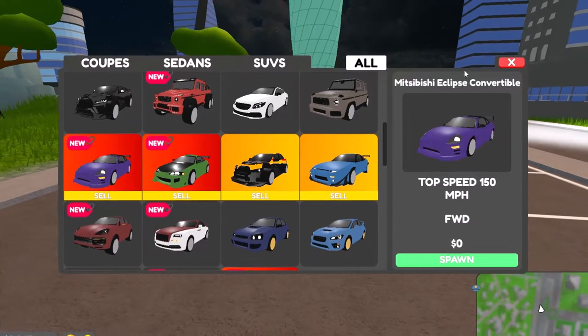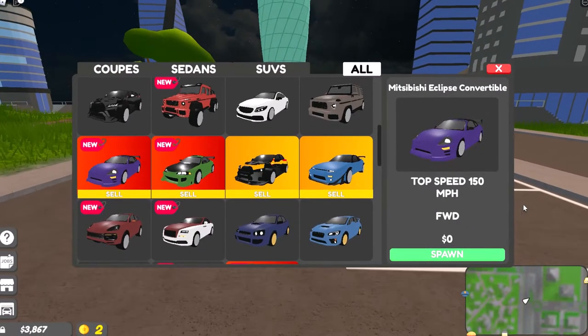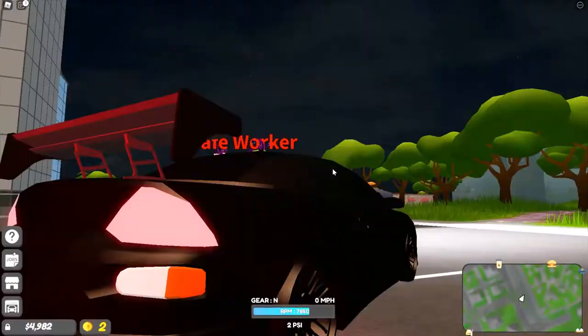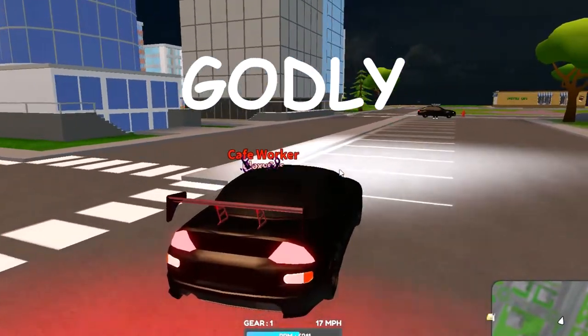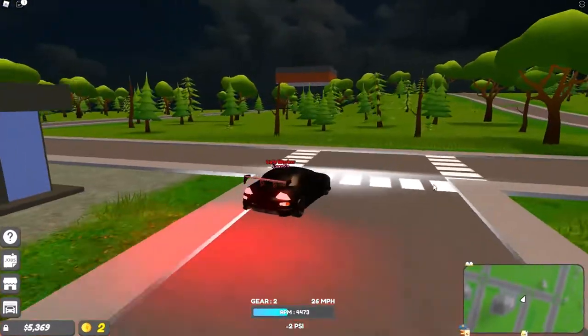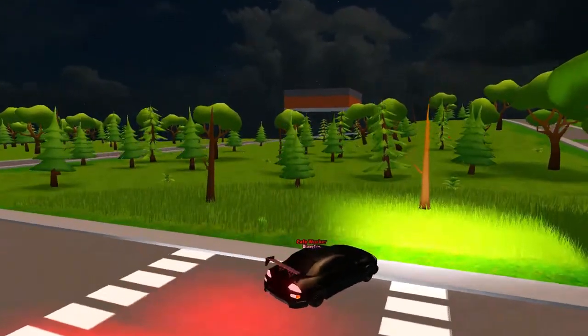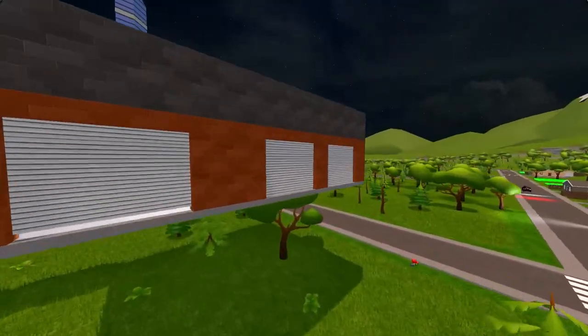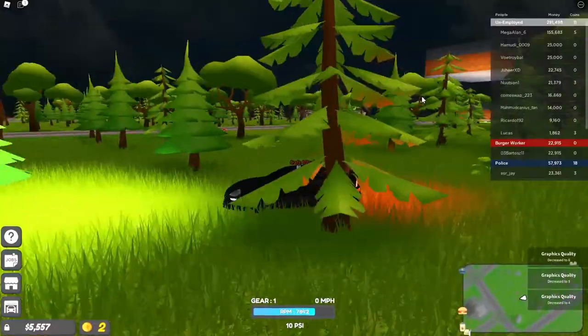Mitsubishi Eclipse Convertible — 150 miles per hour, front wheel drive. Let's check it out. It looks insane, sounds godly! What the heck is wrong with this grip? And why is there a floating shop over there? Yo, there's another shop here — what the heck happened? Drew, I think you messed up. Let's just continue with the video.